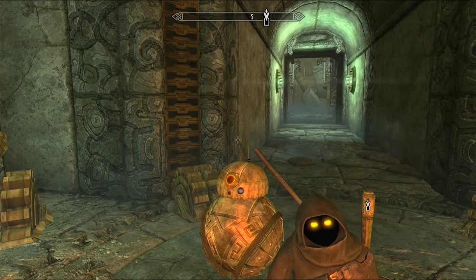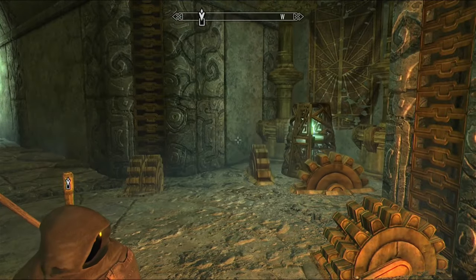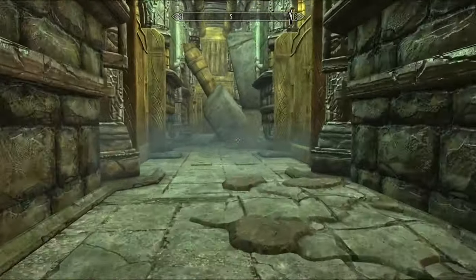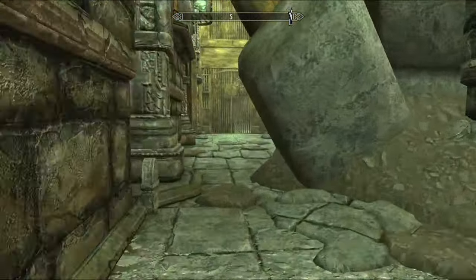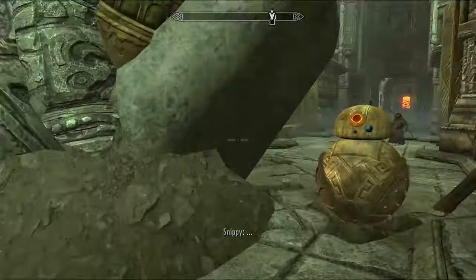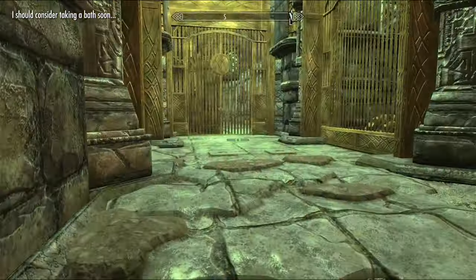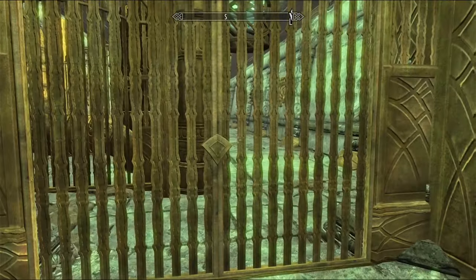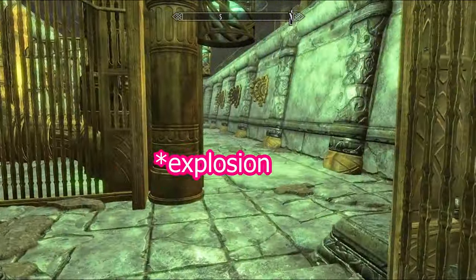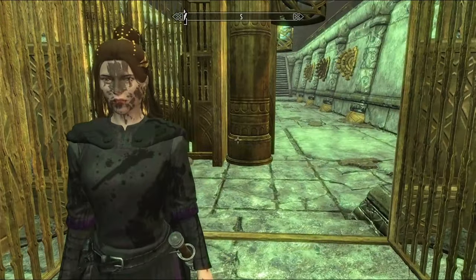I don't know where Darth Revan, C-3PO, and R2-D2 ended up, but I've got the Jawa and Snippy, so all is good. Don't step on the traps - in fact, I'm going to start crouching. Jawa! I should consider taking a bath. No! I'm not gonna - don't tell me what to do. To be fair, though, I am covered in a considerable amount of blood.